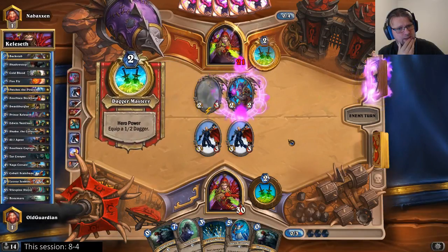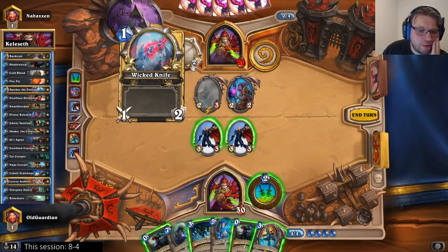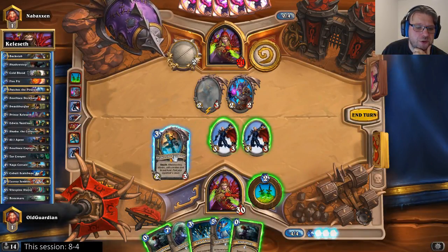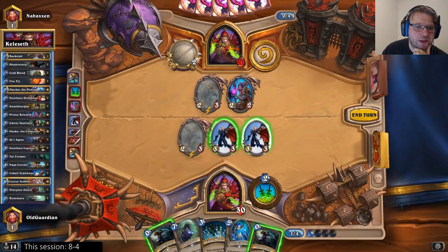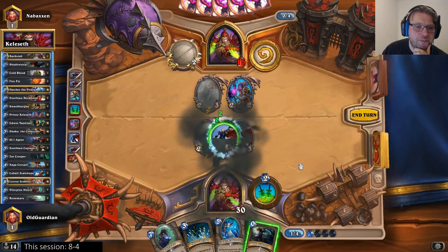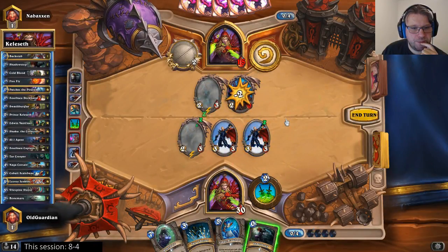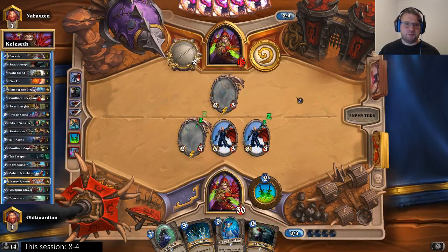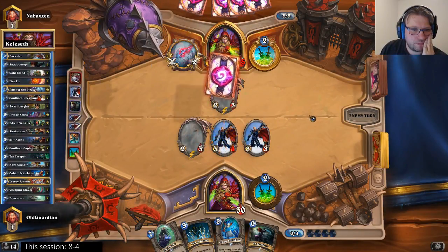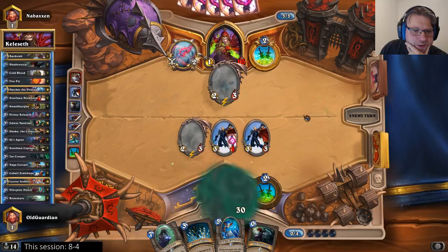He found his Prince, so now I need to be even faster. I need to play my Shaku, hit him in the face with both of these, shadow step one of them, and use the combo effect to kill the Prince. This will allow me to apply the maximum amount of pressure. There's still a way.